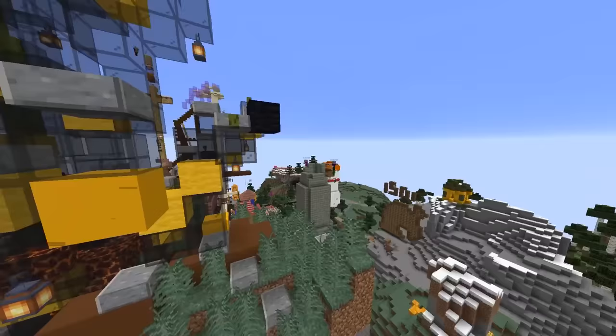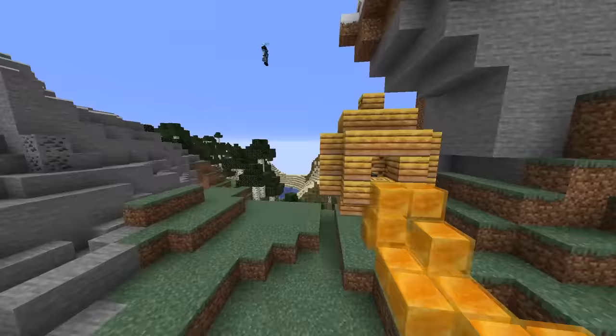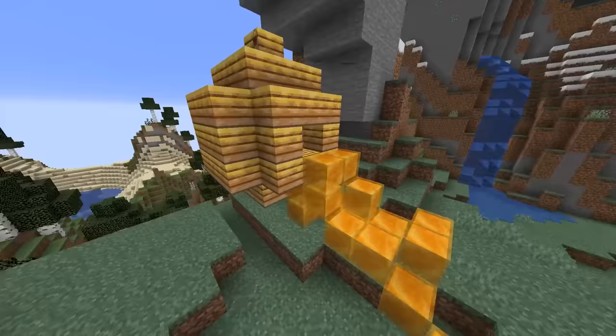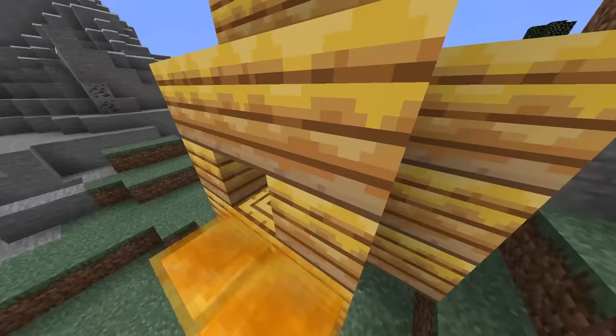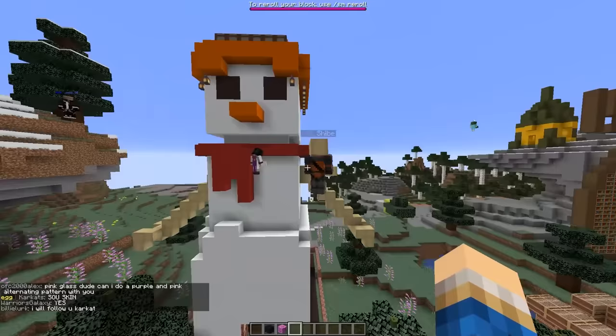We seem to have a bit of a volcano going here, but it's like an electrical volcano with lanterns. I'm not even sure what's going on. We have a beehive that's leaking honey - that's actually very sweet. And then ender chest guy made the rounds here too and left his mark.